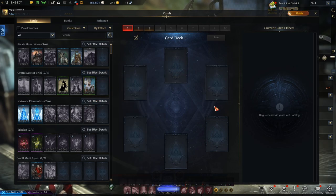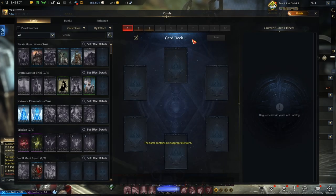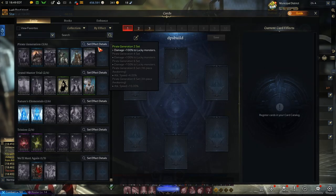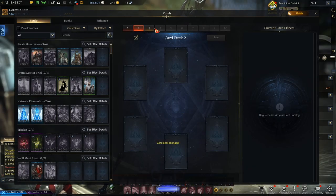You can have six cards equipped at a time. You can even rename your deck — like 'DPSbuild' for example, though you can't use spaces in this game. You can also expand these slots to have more than the default two deck slots.